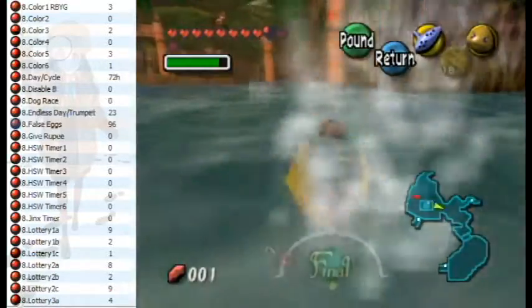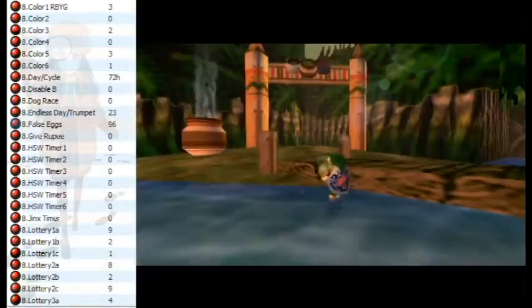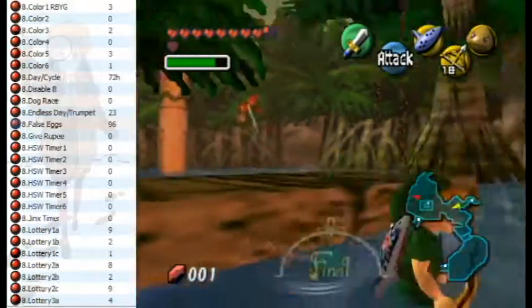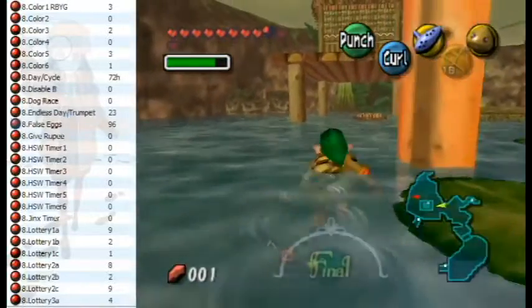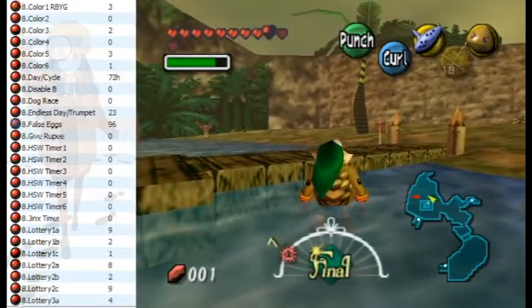Koyume is actually flying around, and I have infinite arrows — which is pretty neat. She's just going through the whole minigame, just like normal. And if we were to play the minigame, it actually wouldn't work — you can't win. It's actually impossible to win the minigame like this.